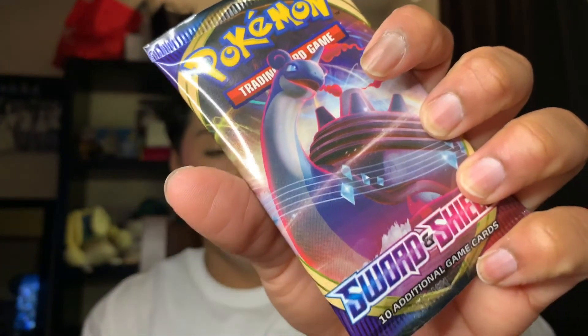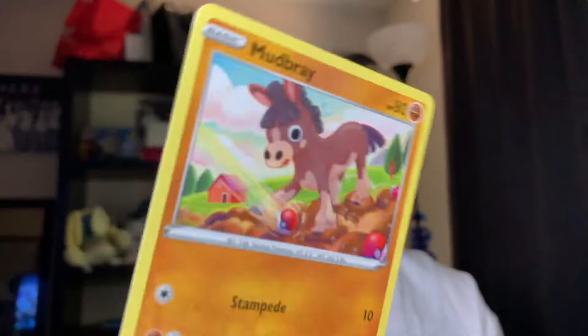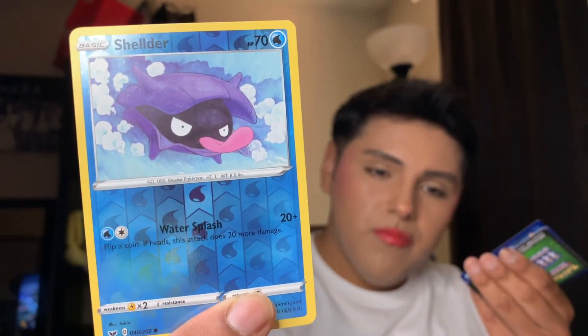This one has a Lapras — I don't want to pull a Lapras card. Never mind. Let's open her up. So we have Sobble. A Maractus. A Mudbray. A Ponyta. A Scorbunny — it's so cute. We have a Shellder, so cute. Reverse card.